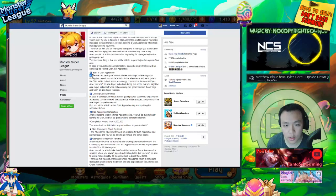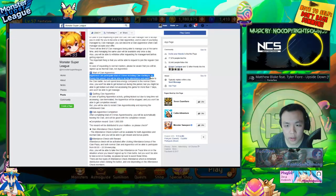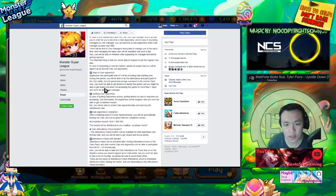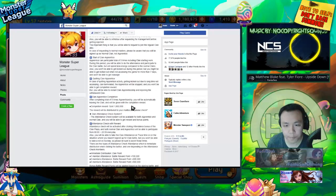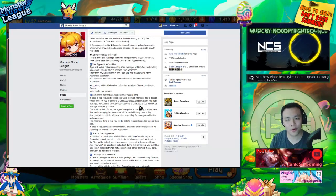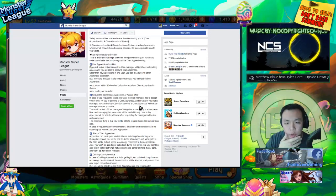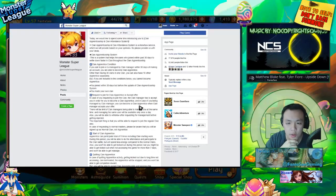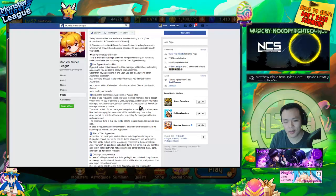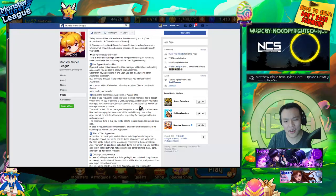What do you actually do as an apprentice? Apprentices can participate a total of five times including clan starting work. During this period you can do attendance and participate in clan battle but will spend less energy compared to normal clan members. You also won't get kicked out during this period, but you might be kicked out for not accessing the game for more than seven days. So basically new players can join clan battles at a reduced cost — it's a win-win for clans and new players.